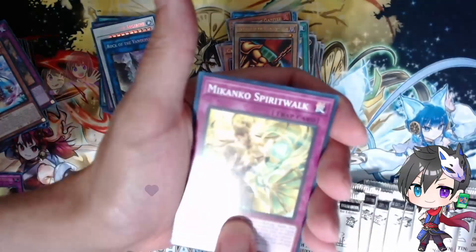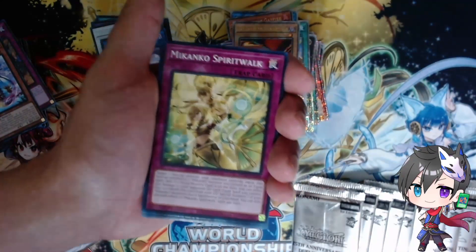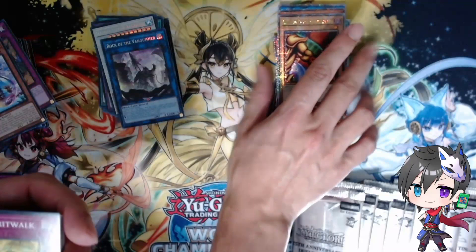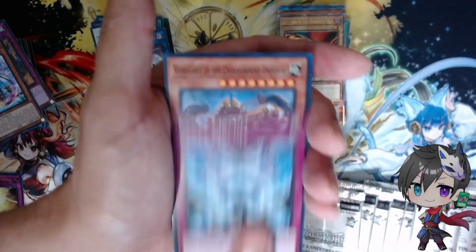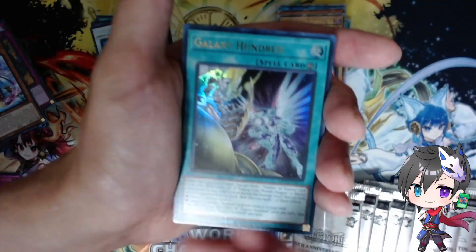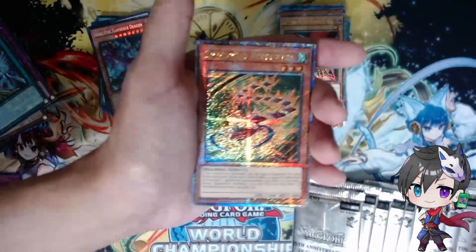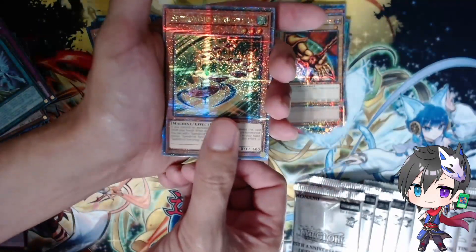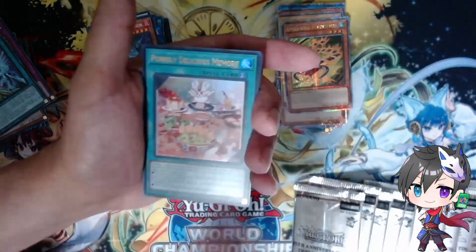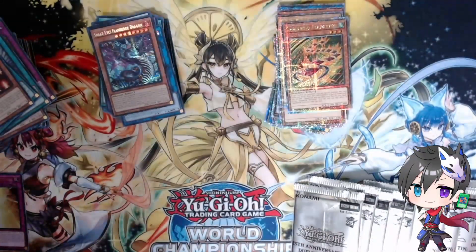Next pack: Mikanko Spirit Walk — can we get some Mikanko cards? We haven't seen any other than the commons. Give me Hare, give me Nini, give me Huli — I love Huli — and especially give me Ohime. Circuit, Frontier, Galaxy 100, Galaxy cards — is this the Galaxy case? Snake Eyes Flamberg Dragon — very nice, I'm surprised this didn't get limited on the list. Speedroid Terror Tops! If you guys are Mikanko players, you know the tech with Speedroid Terror Tops. That is a card I actually really wanted to hit. Terror Top is a winner for me.